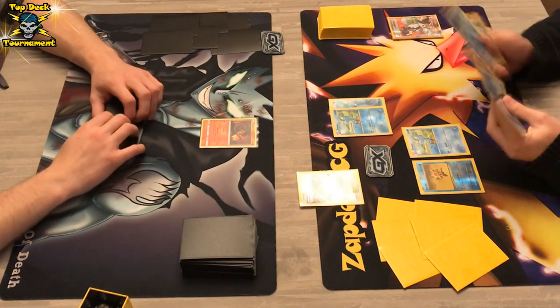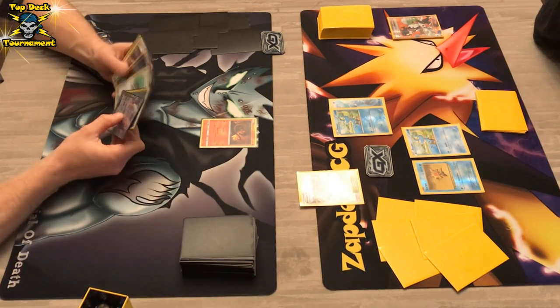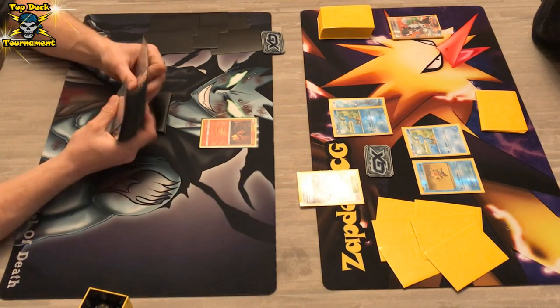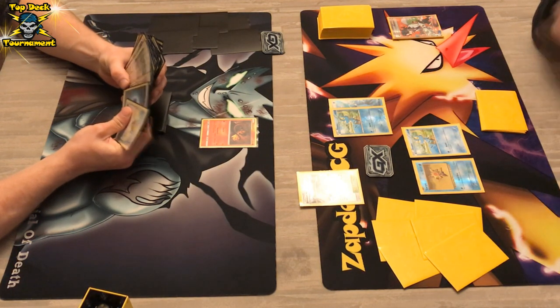He used the Sycamore and Brooklet Hill as well. He's going to leave three bench spaces open for the possible Froakie there. As for the DarkraiGX player, we see Salandit in the active position — he got that Mulligan. There's a card with a lot of glare on it — actually he is using Brooklet Hill. The opponent is just searching through his deck before using any card, which is kind of clever.